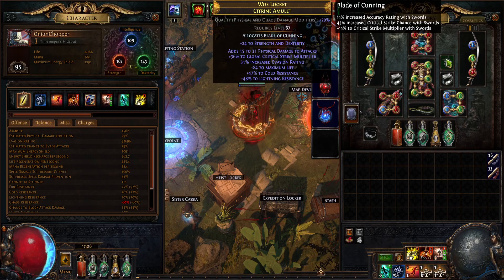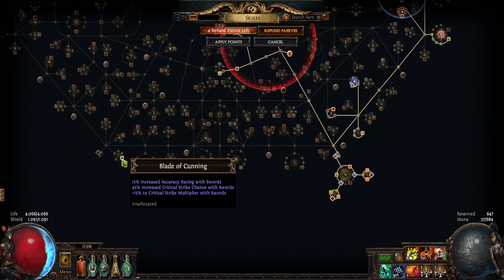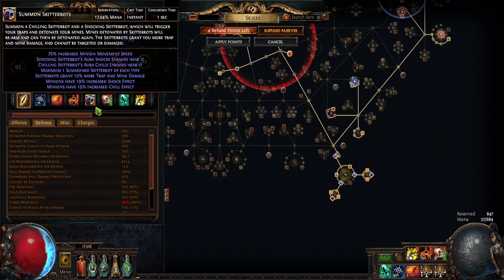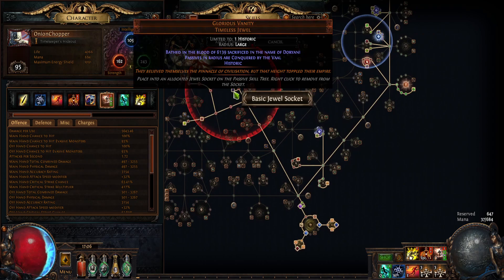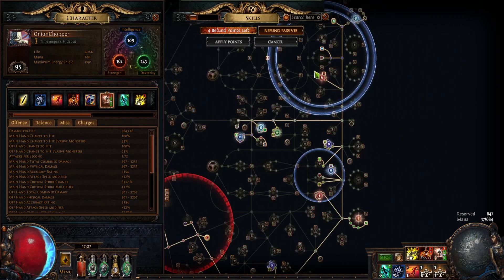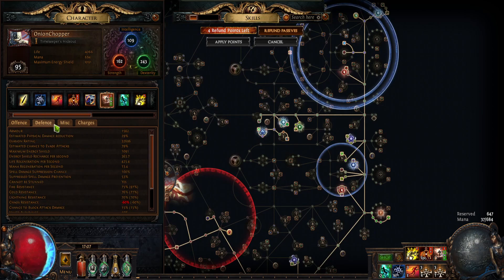That's my amulet - pretty good. A lot of res, physical multiplier, evasion, and it allocates Blade of Cunning, which we don't have to travel to on the tree, so that's a really good node. Accuracy we need - we are still only at 93% chance to hit. We are also using Glorious Vanity for Corrupted Soul and Ghost Dance - pretty nice defensive layers because we have a lot of evasion.